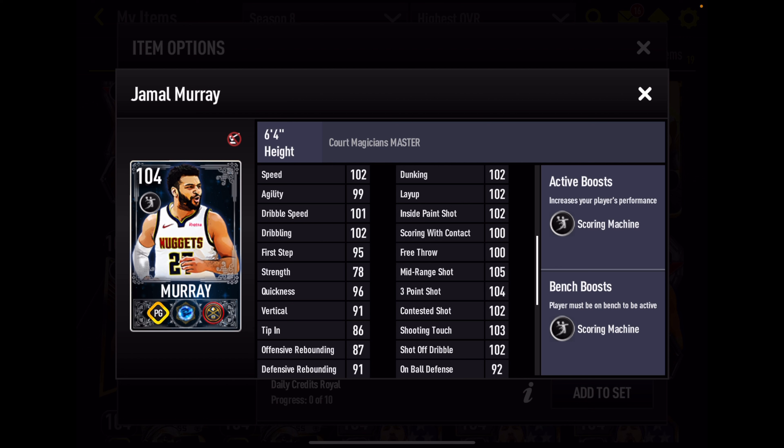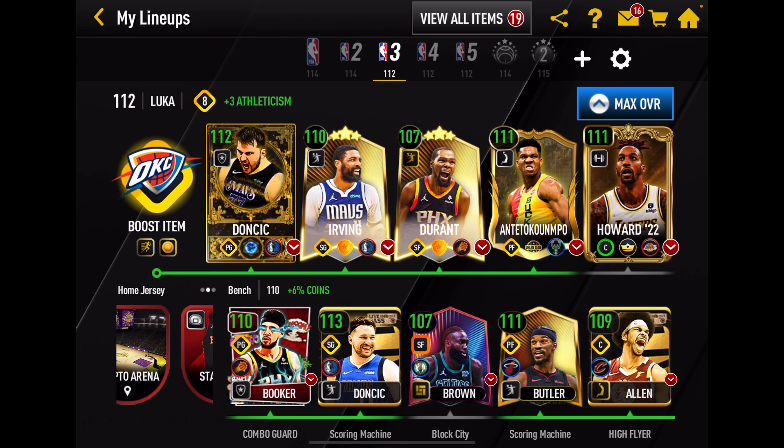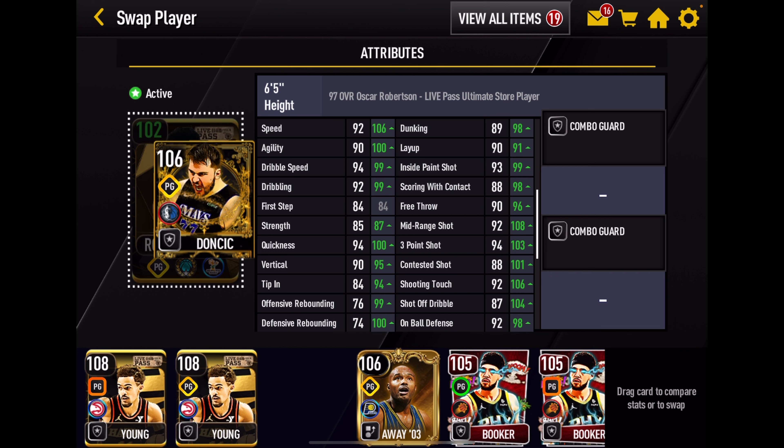It has finally happened — we have a Grandmaster Luca Doncic at point guard in the Court Magician's promo. This is a Live Today event, and assuming it's long enough, you'll be able to get a 104 Master Jamal Murray and a 106 Grandmaster Luca Doncic — no money spent. I haven't looked at it yet but I already know this is a potential no-money-spent promo.